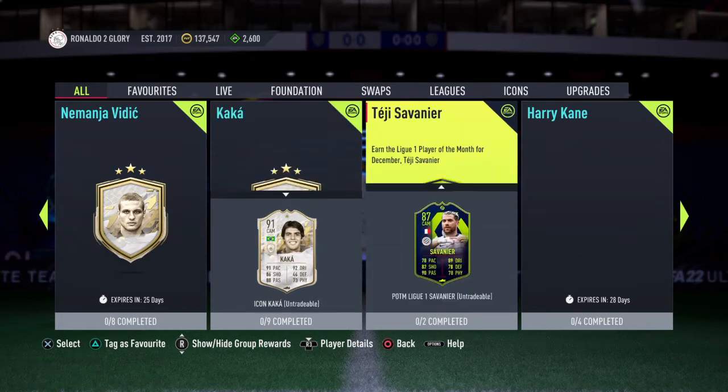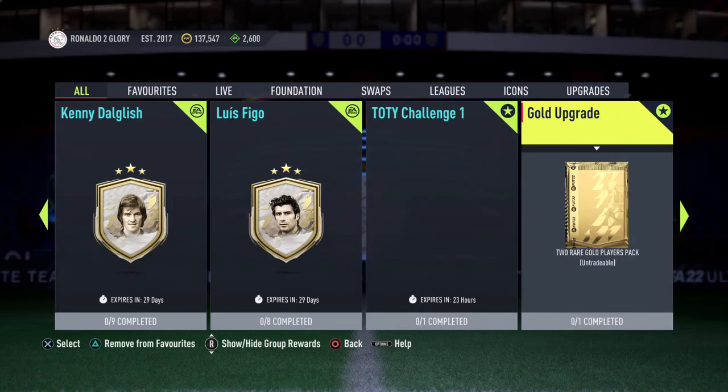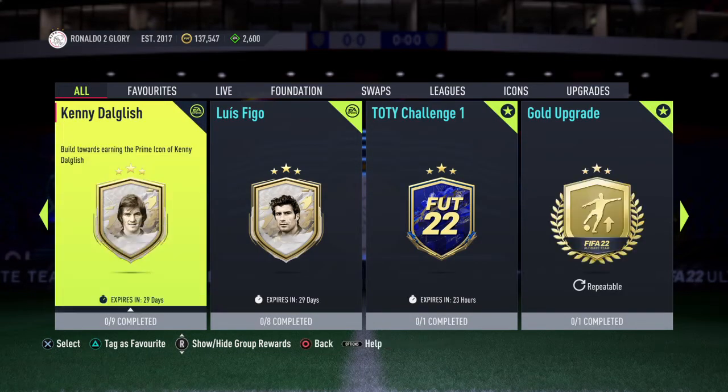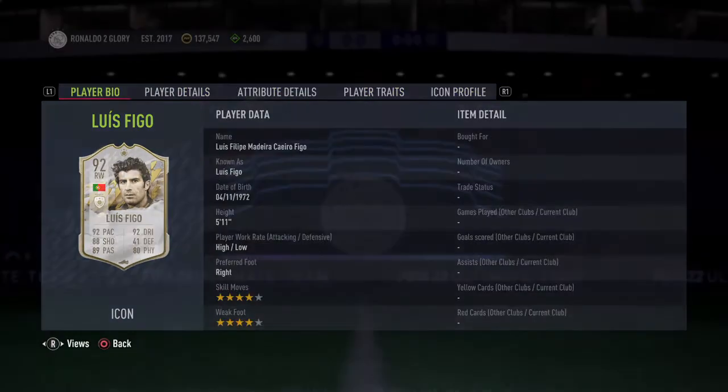So can we see something great today? If you guys like the content, please make sure to smash the like button and subscribe. Make sure you guys turn on notifications so you don't miss a video. Kenny Dalglish and Luis Figo — new icon SBCs then.